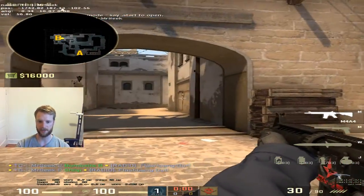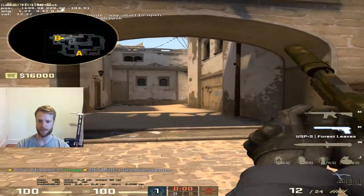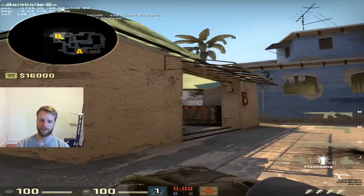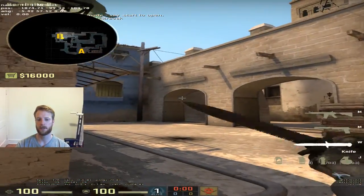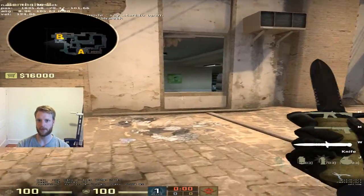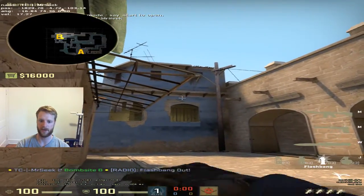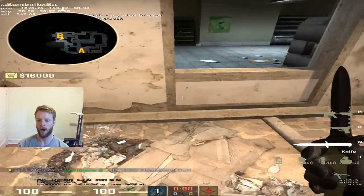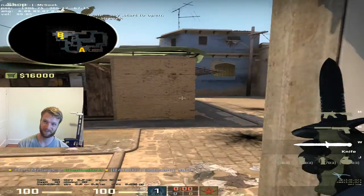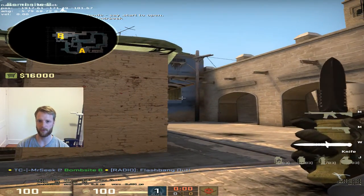It's similar to A in that there are two entrances — cat and apps — but cat is more analogous to connector. And if you've got two people on B, generally you don't need to worry about catwalk because the mid player, or window player, will have top mid on lock with an off. So at the very least, if they rush cat, we'll have like six seconds of warning before they're within firing range.